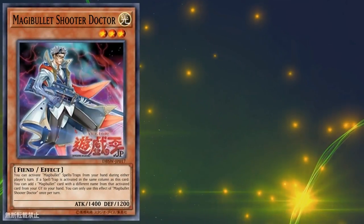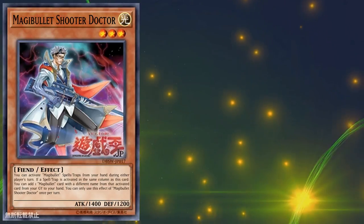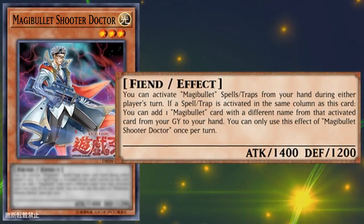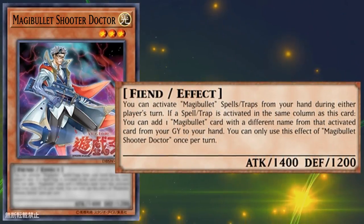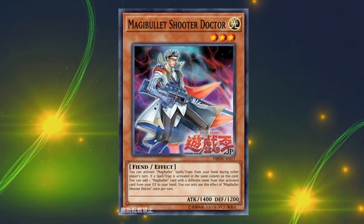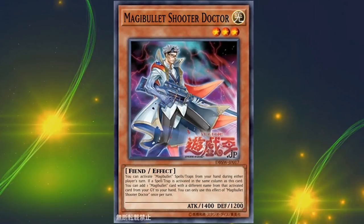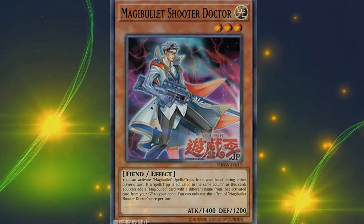Next monster: Magibullet Shooter Doctor. Another Light Fiend effect monster, level 3, with 1400 attack and 1200 defense. It has the same continuous effect and the same column-based stipulation, but its column effect lets you add one Magibullet card with a different name from the activated card from your graveyard to your hand, once per turn. So just like Casper, but this one allows you to recur cards from your graveyard rather than searching from deck. These first three cards — draw, search, and recovery — are shaping up to be a very well-rounded archetype.